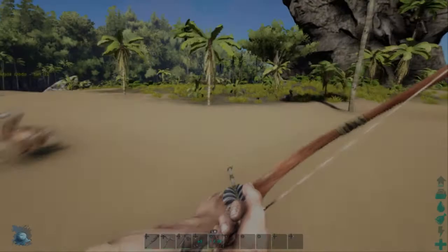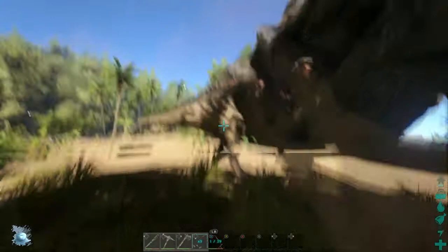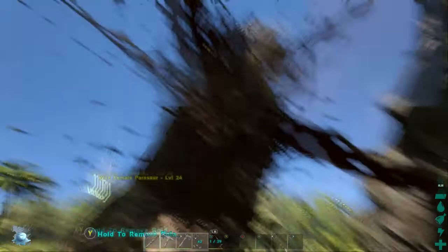Okay guys, we're back — we've just seen a parasaur across here and we're rushing to get it right now. We're going to get our bow out and check what level it is. It's level 24. Okay, it's spotted — I'm going to clip its head.